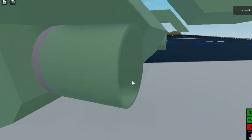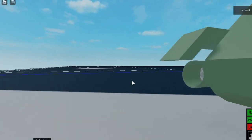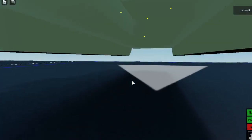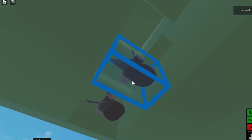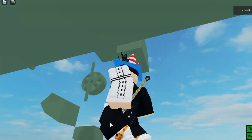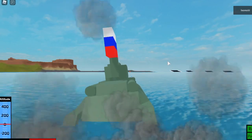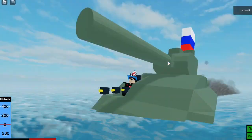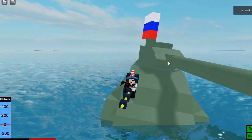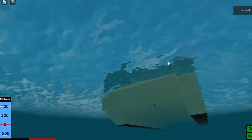I also just added some smoke pipes here and here for the engines. Pretty much all you need to change is add two water propellers right here, and then you can go over to the ocean. It already floats, so it might tilt to one side, but this literally makes the T-34 go in the water.